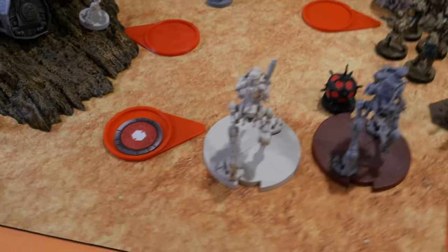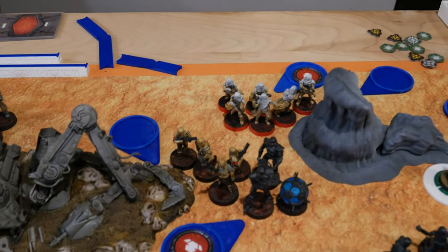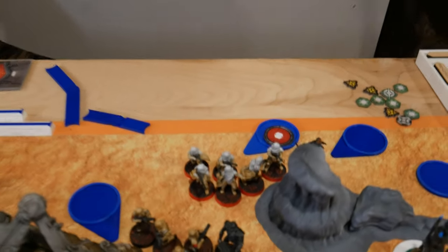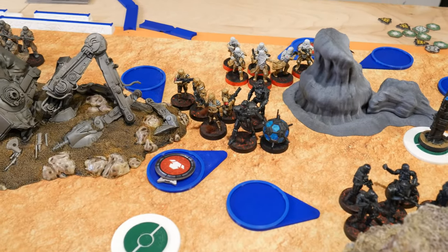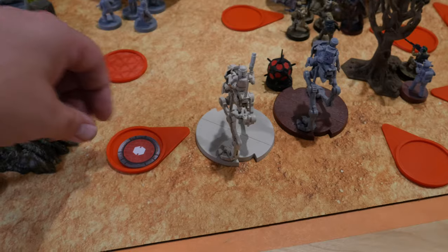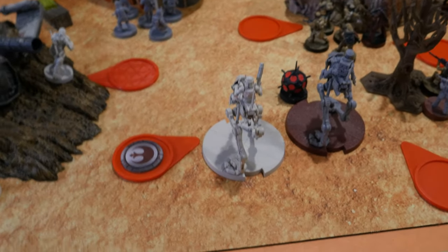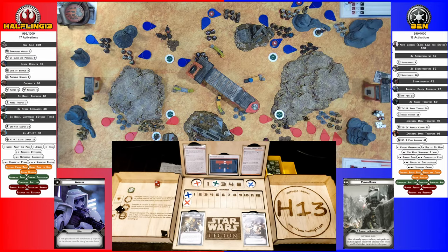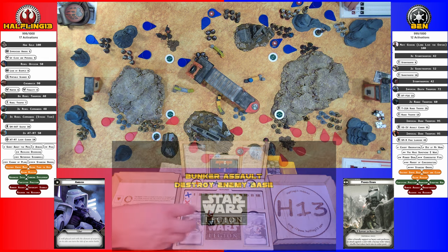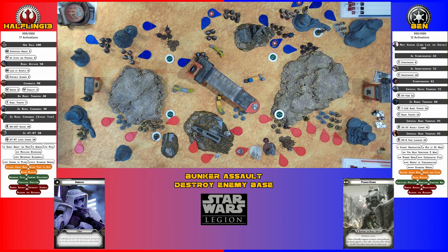My order went to the AT-RT. The Empire's orders went to the Rangetroopers — both squads — and the bomb squad Dark Troopers. Going with the AT-RT with the order: aim, then put another blast into the Dark Troopers. Got one crit — rolling the two black for one more hit, so two hits total. Another Dark Trooper model dead — but the one carrying the bomb is still up.